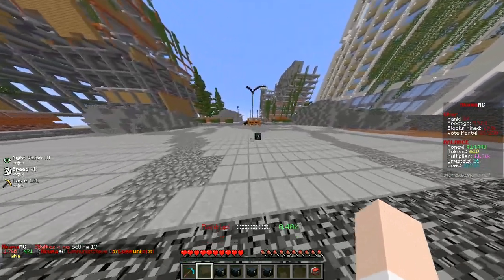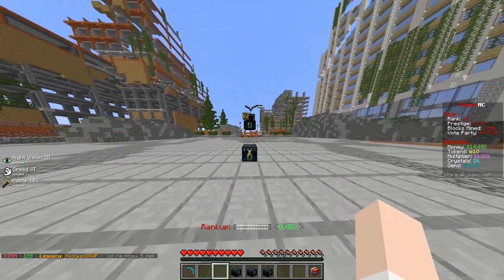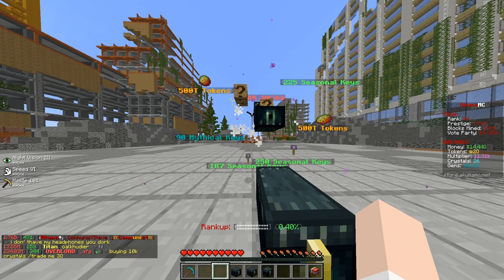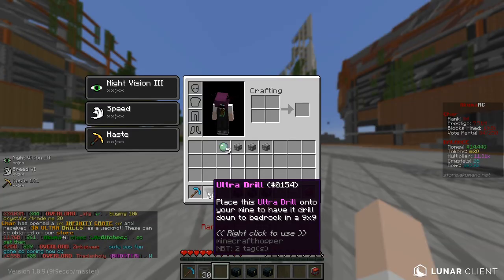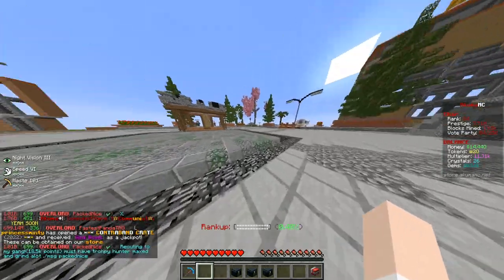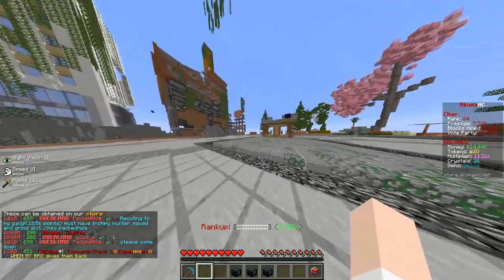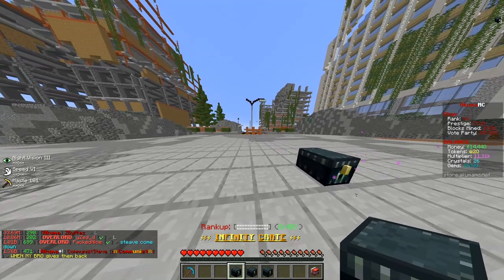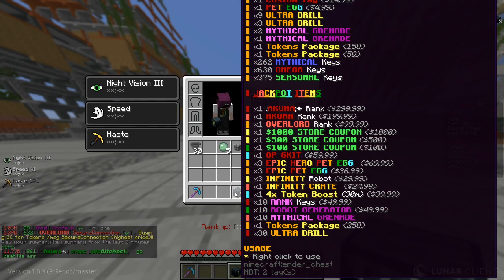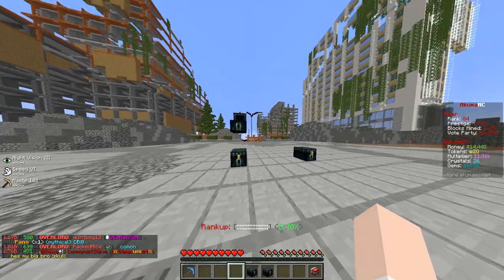We got one quadrillion tokens from that - actually 500 trillion tokens. We got 30 ultra drills - they do a nine by nine. We'll have a little bit of fun with those, and I think I got another quadrillion tokens. These might be the most overpowered crates I think Akuma has ever released - like, these are insane. This is a $25 crate and this is literally insane.